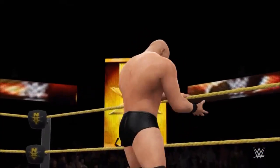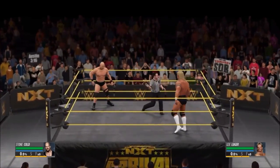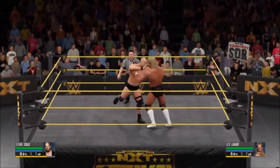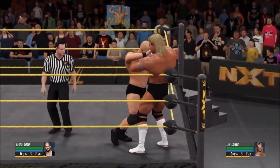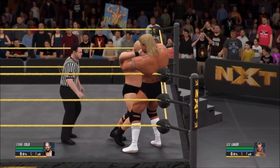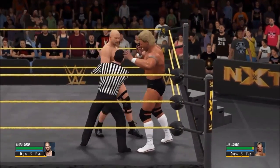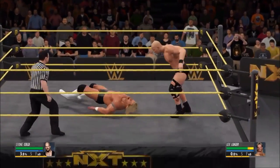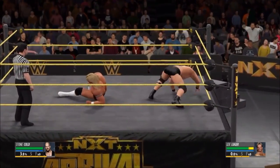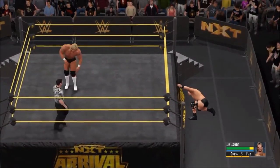I'm going to skip their entrances in a minute. What you've got to do is beat this mini-game at the start if it gives it to you. If you get put into the corner, just hit them. All you need to do is knock them down and give them a chance to get out of the ring and go under the ring.